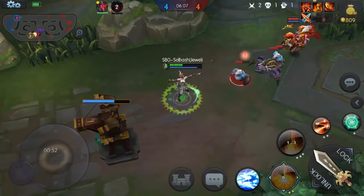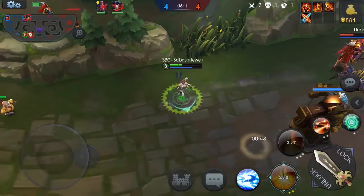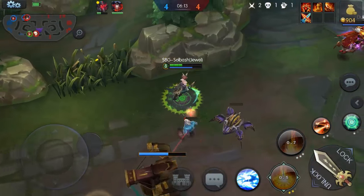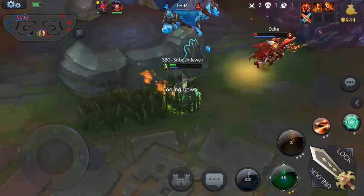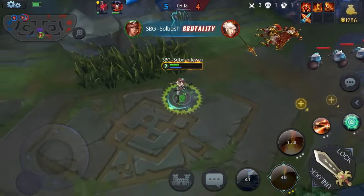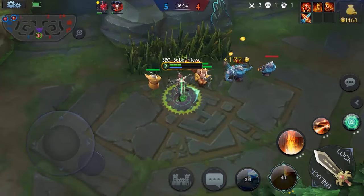We've got the ulti coming up in 10 seconds. If he stays too close we're gonna get him with it. Going to chance it — teleport in on him and ulti him. That's what is so OP about Jewel: you can just blindside somebody and wreck them for half their health, if not more, that fast.